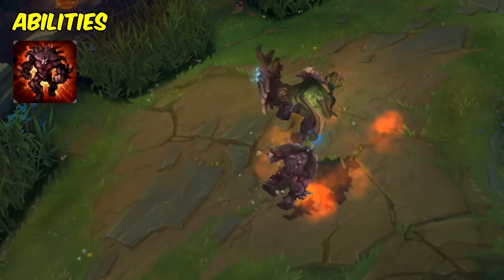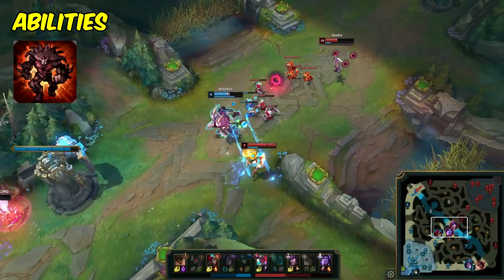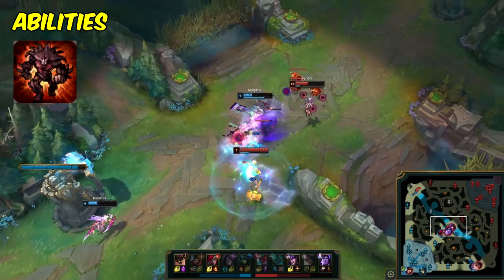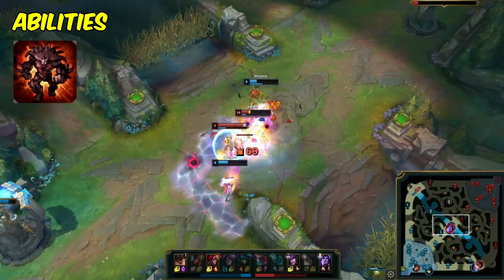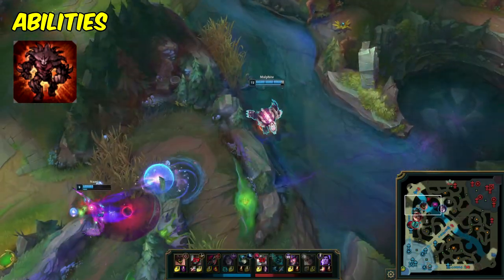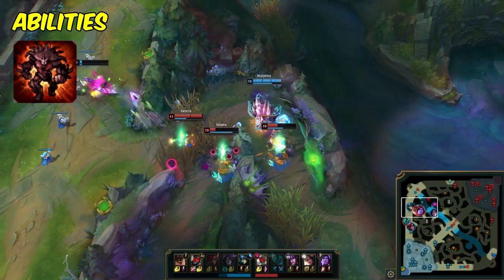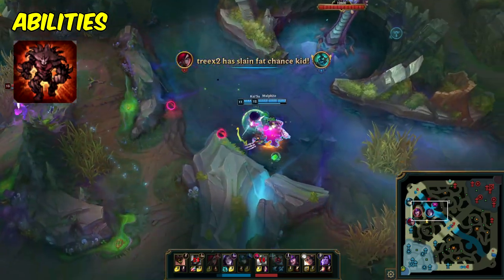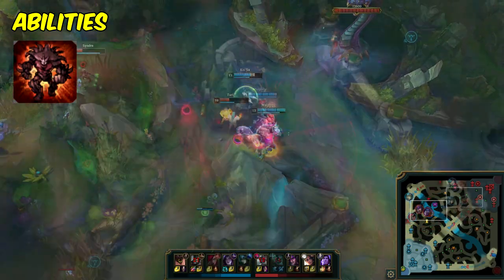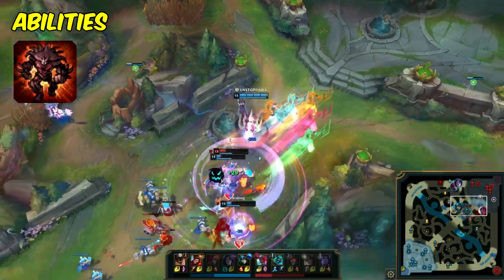Malphite's ultimate ability is a powerful engage tool that allows him to charge towards a target location, dealing magic damage to all enemies in the area and knocking them up for a short duration. This ability is one of Malphite's signature moves, and is often used to initiate teamfights or catch out enemies who are out of position. It can also technically be used for peel, but I think its best strength is to start fights off, since it's so simple and effective at doing so. The main caveat with this ability is that, since it's so simple, many players are in fact ready for it and are playing around the normal timings for when you might use it. Either try to find unique angles to go for it, or play around with the timing so that the enemy might not be ready for it.